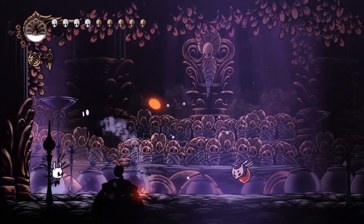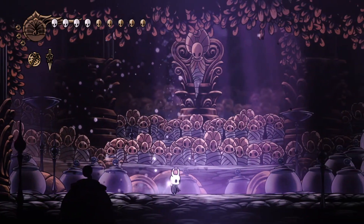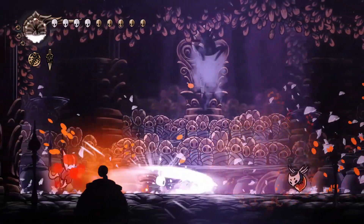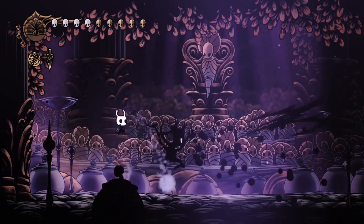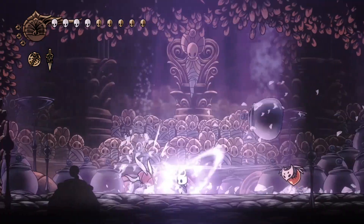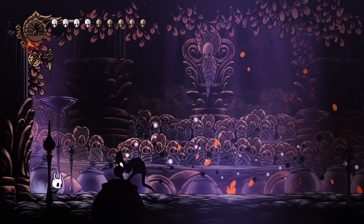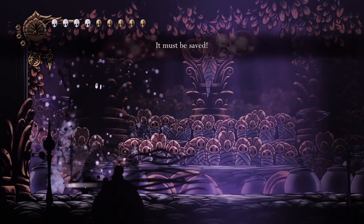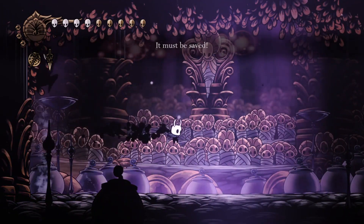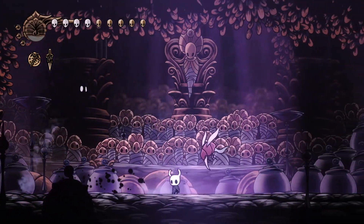During the later phases of the fight, try to start the Cyclone Slash between two falling jars if possible. Primal Aspids will be knocked back by the Cyclone Slash if they're on the edge of the hitbox, so you should try to get relatively close to falling jars before you activate it. If the Primal Aspid starts inside the hitbox, it will die very quickly. However, if it's on the edge and is pushed back, you should not try to pursue it.